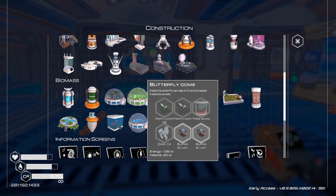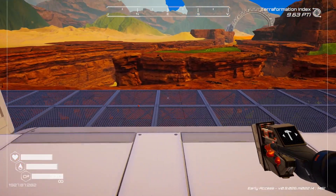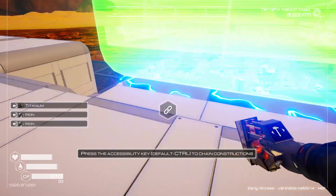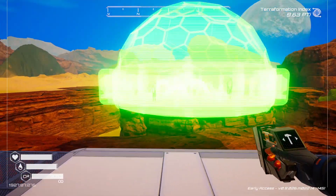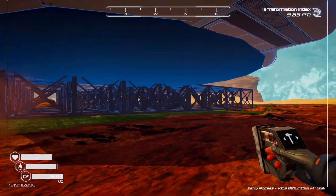Let's add a butterfly dome — who doesn't like a few butterflies? We need both kinds of fertilizer, super alloy, zeolite, and tree bark. Got all that. Let me slap that down right there and then lock in the butterfly dome. It does hang over a little bit here — we'll add the supports later.